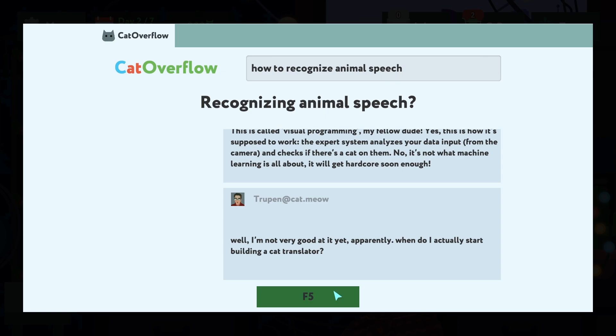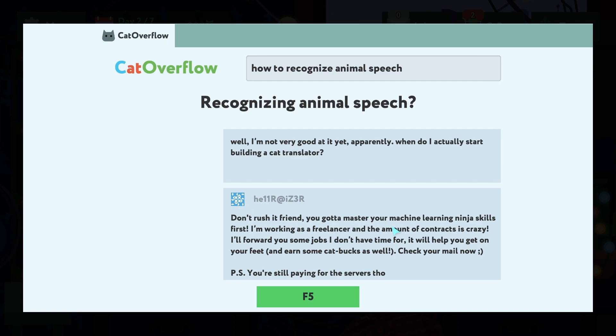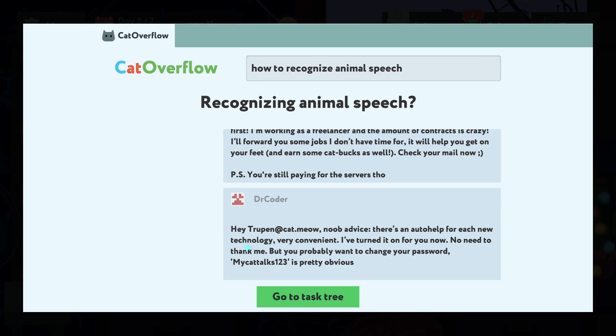I'm not very good at it yet. When do I actually start building a cat translator? Don't rush — you've got to master your machine learning ninja skills first. I'm working as a freelancer and the amount of contracts is crazy. I'll forward some jobs I don't have time for — it will help you get on your feet and earn some cutbacks. Check your mail.